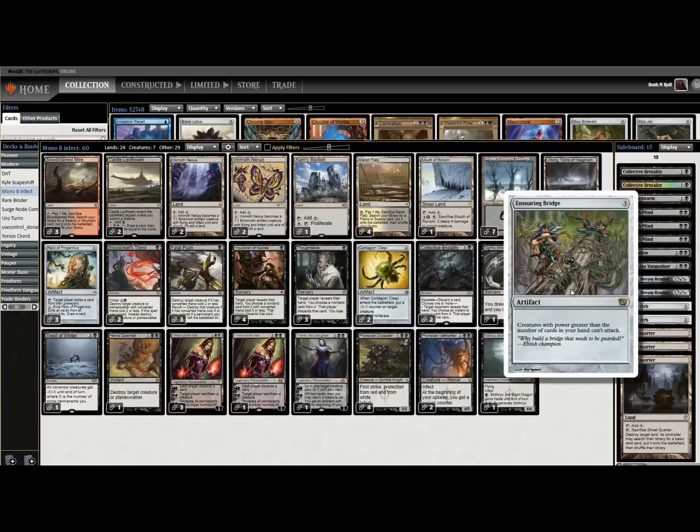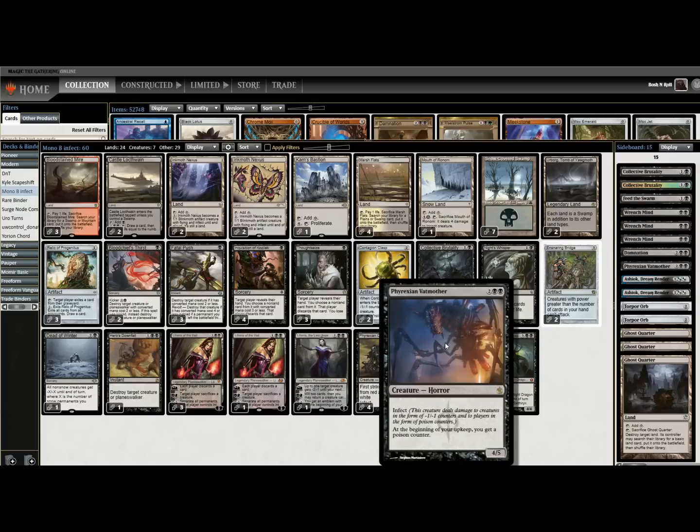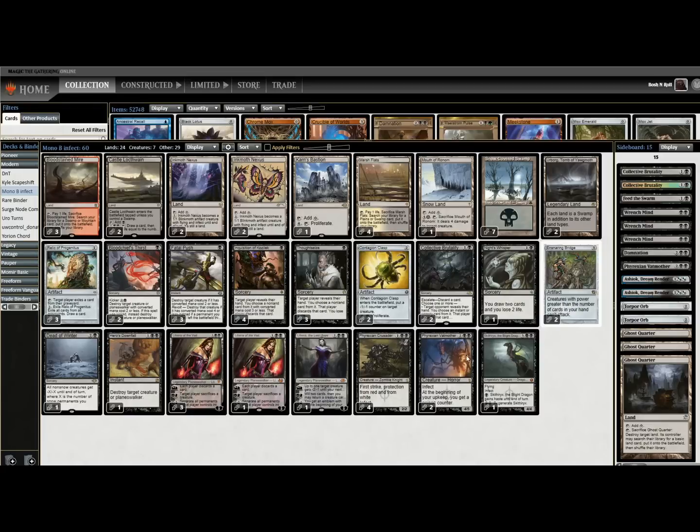I think hiding behind an Ensnaring Bridge is fine, but I'm worried about Phyrexian Vatmother. This is a hyper-aggressive poison creature that can actually genuinely kill you if you're stuck under your own Ensnaring Bridge. You can target yourself with Liliana's minus to get rid of a Vatmother, but I can see that being a problem if you draw them in the wrong order.